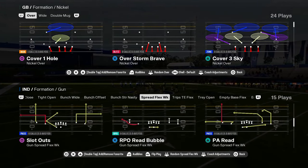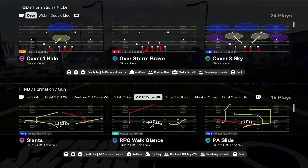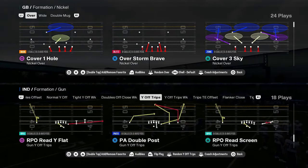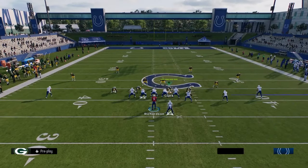This spread has an RPO read bubble — this is a literal glitch play. They took out the trips tight end offset week formation, but you now have these Y off trips. You have some better versions of this with the RPO read flat — this RPO read flat is really good. So you just have so many options in Colts.